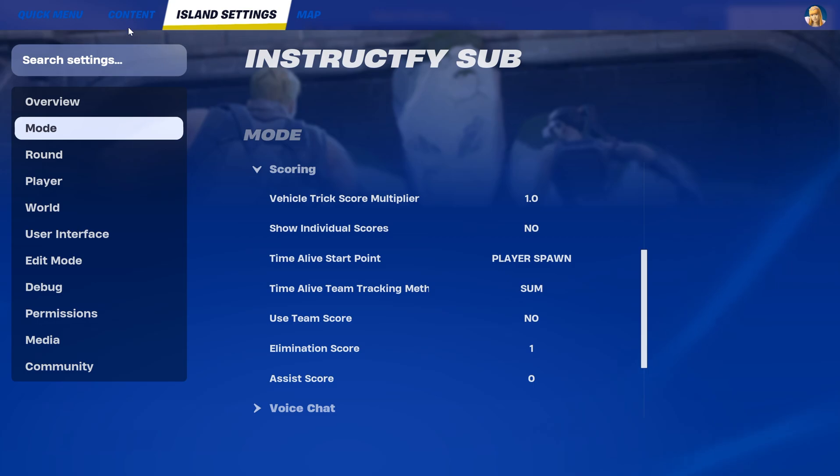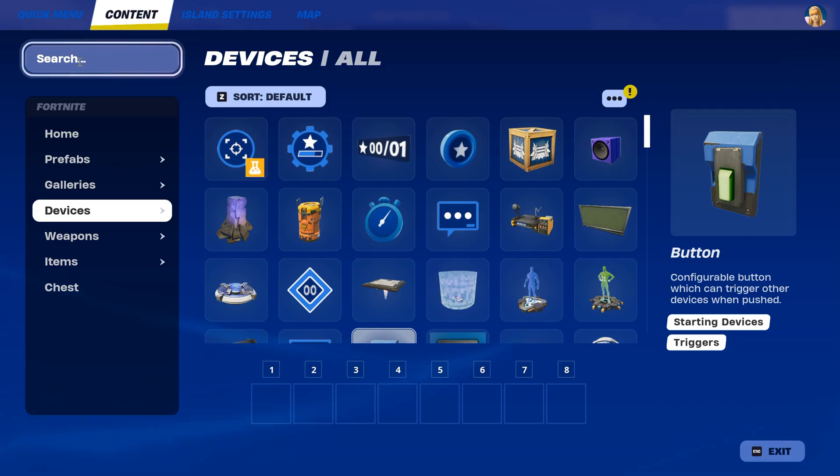Now from here you're going to have to go to content. Then once you're in content you have to go to devices, which is the fourth option right here.